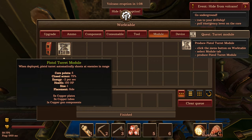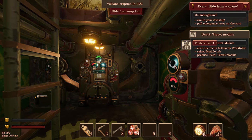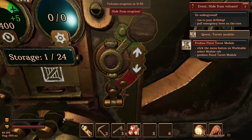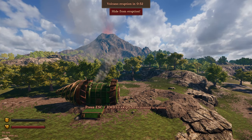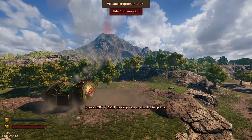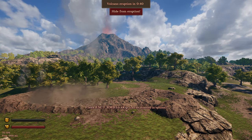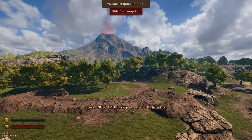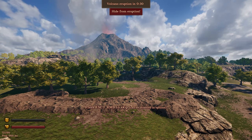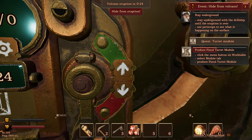That sounds like an alarm. We're going to try and finish this thing here real quick. One minute left — run to your drill ship, pull emergency lever on the core. Is this thing the core? That's where we put the thing — this must be the emergency lever. The volcano is turning red over there, a little bit scary. We went down — we're underground now.